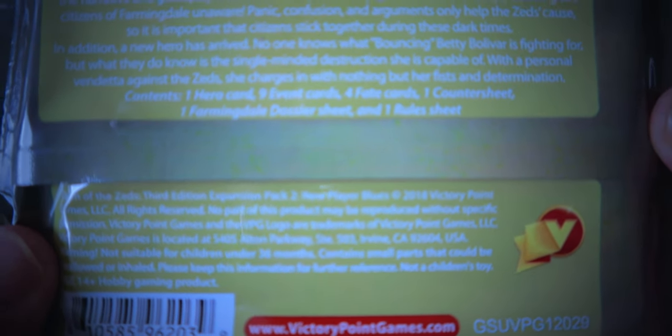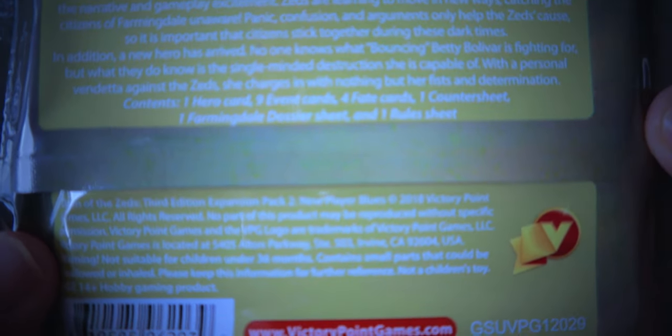It's important that citizens stick together during these dark times. In addition, a new hero has arrived: no one knows what Bouncing Betty Bolivar is fighting for, but what they do know is the single-minded destruction she's capable of. With a personal vendetta against the zeds, she charges in with nothing but her fists and determination. We get one hero card, nine event cards, four fate cards, one counter sheet, a Farmingdale dossier sheet, and wall sheets.